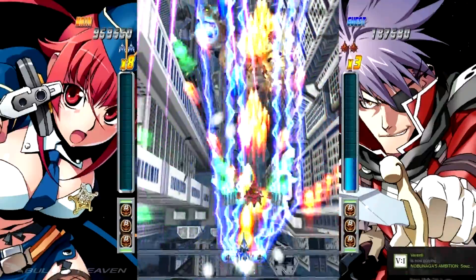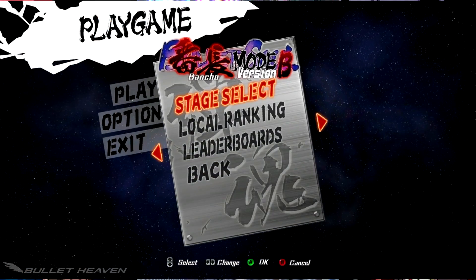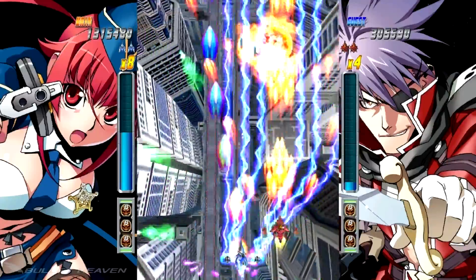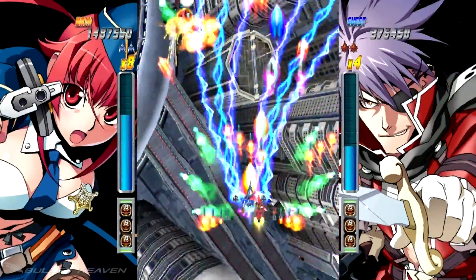Bullet Soul has a lot of choice to start off with in this particular release. Players can scroll left or right to select one of several modes of play, including the normal and version B modes, bansho modes for each, and even a new caravan mode. The addition of the caravan mode is pretty fitting, as Bullet Soul is, more or less, a caravan shooter with Danmaku fire patterns at its core.